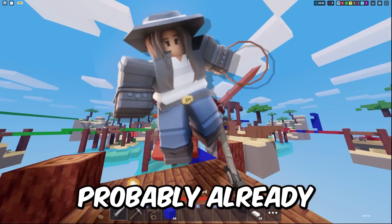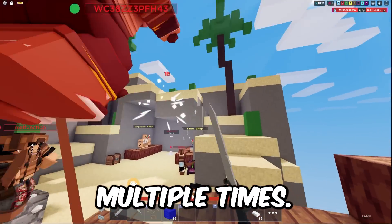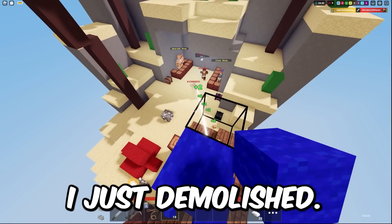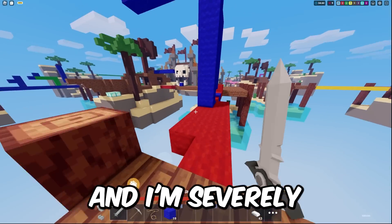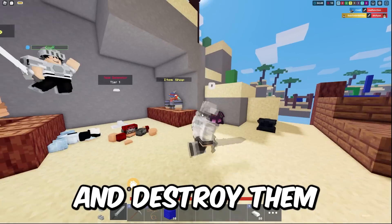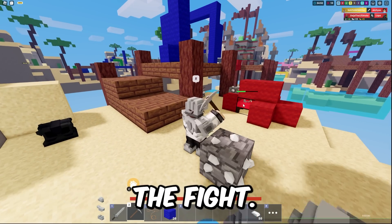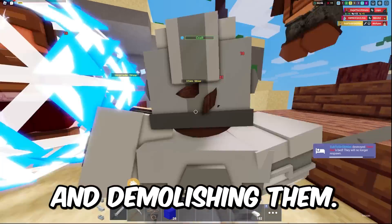Next we have the Lassie Kit. As you can see in this game, I was able to catch my enemies off guard multiple times. I hooked that guy right in and she wasn't even expecting it — I just demolished her. I was severely undergeared while rushing that team, but I was still able to get their bed and destroy them using this kit, catching them off guard and winning the fight. Me and my teammate 2v2'd them and we both ended up winning and demolishing them.